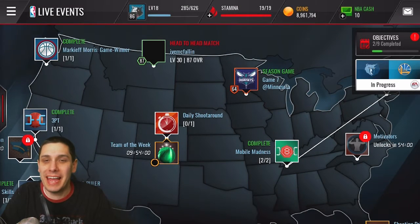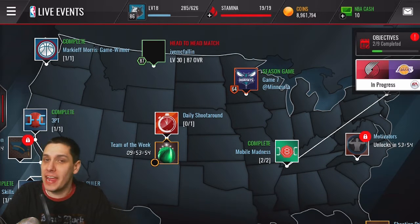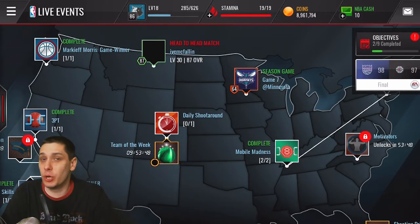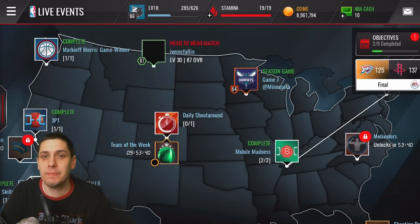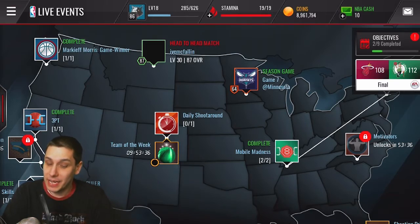What is going on guys, Clickwood here back again with another NBA Live Mobile video. Today we're going to be opening up the Round of Eight packs — I believe I can open up three of them. We're also going to do some random Mobile Madness packs, which go for 40,000 coins. Let's open up five Mobile Madness packs and three Round of Eight packs, so that'll give us 500,000 coins total spent on packs.